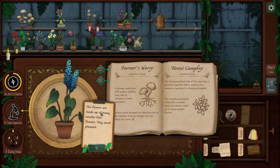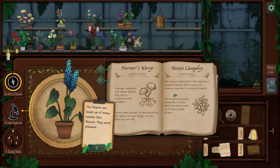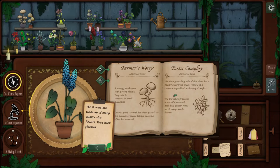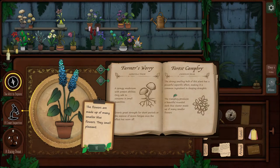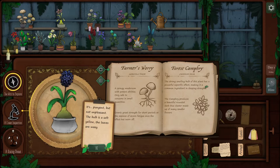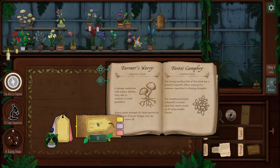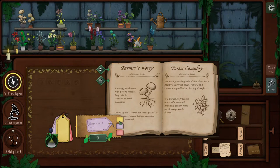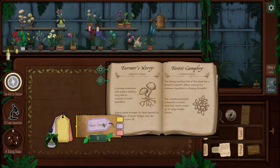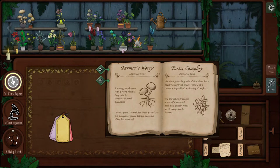Strong smelling bulb of this plant has a powerful soporific effect, making it a common ingredient in sleeping draughts. The camphry produces a beautiful rounded dark blue cluster made of many small flowers. This isn't rounded, but this is — this is dark blue and it has a strong smelling bulb. I'm going to go out on a limb and say this is our Forest Camphyr. We're going to use purple: 'Forest Camphyr — sleeping potion function.' Perfect.